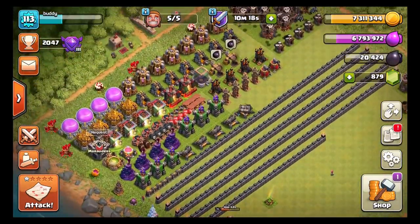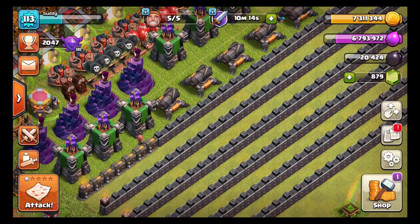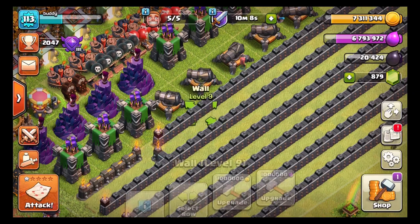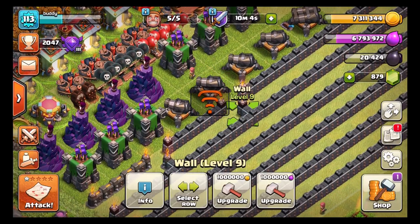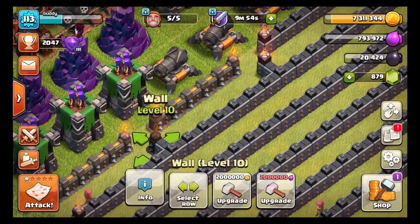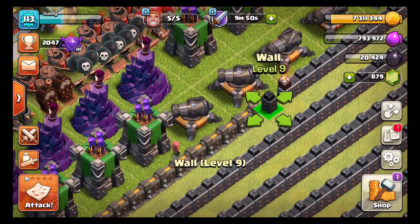I have six million elixir and I want to do six walls with that. I'll take this level 10 wall — one, two, three, four, five, six — select all, and six million gold to go towards our level 10 walls. In three, two, one — bam! There we go, all right, six more walls. That's a lot of progress. I know we've got a long way to go but if we keep at it, it should be pretty good.